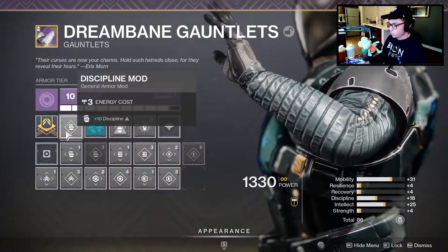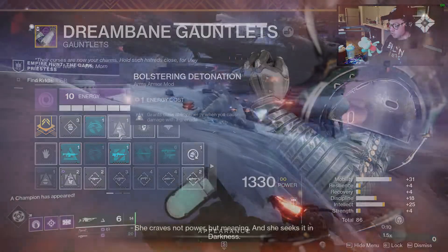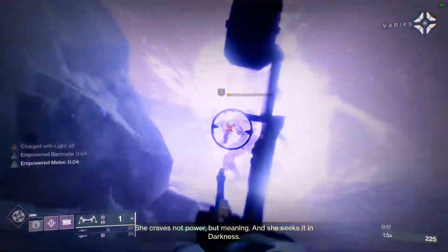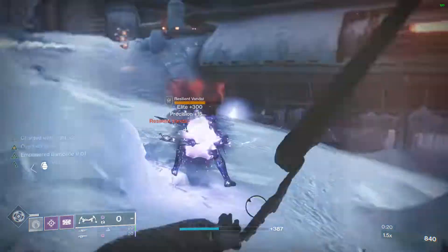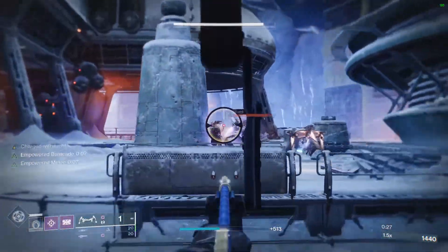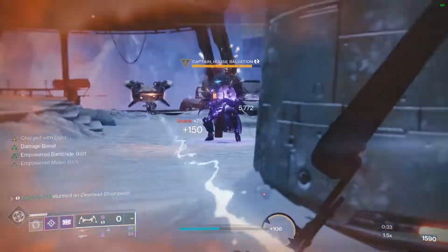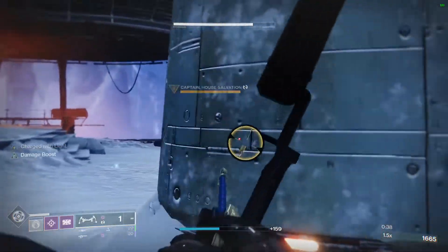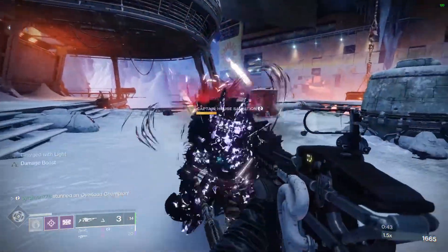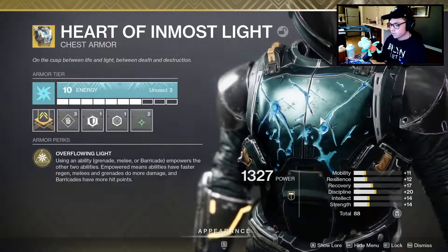On our arms we're going into Discipline again. Bolstering Detonation is really nice — it grants class ability energy when you damage an enemy with a grenade, helping the overall flow of this build. The Heart of Inmost Light makes using all your abilities, even your barricade, beneficial because we're constantly generating energy for our other abilities. In the final slot I put Well of Life — Well Maker to get extra wells off powered melee kills.